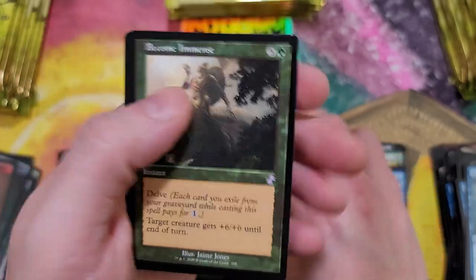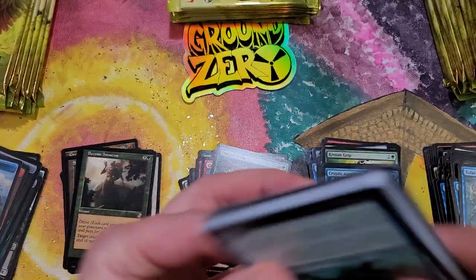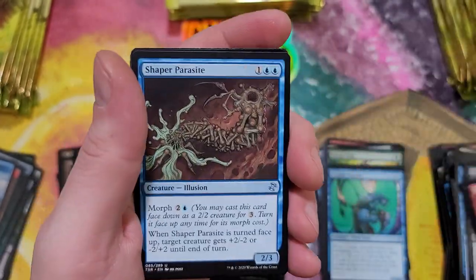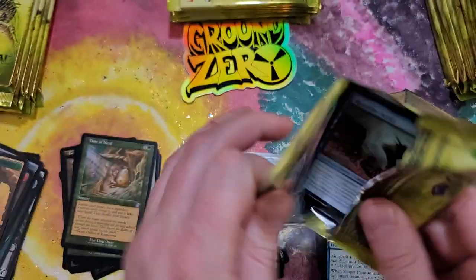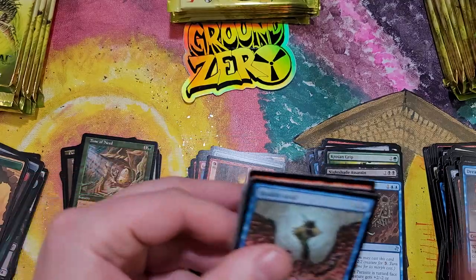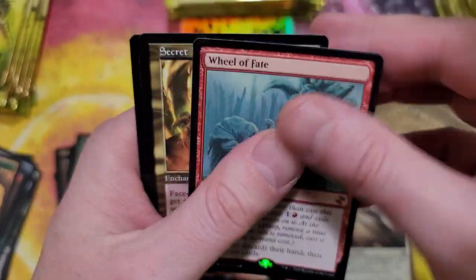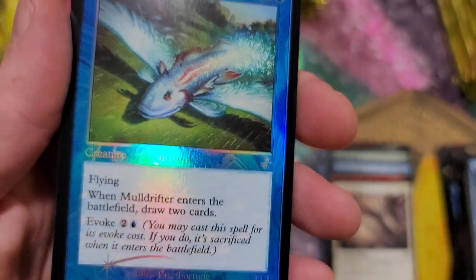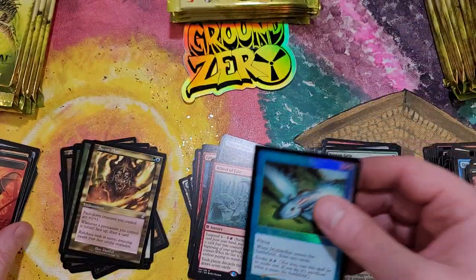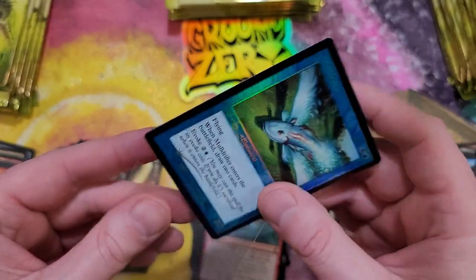We are really getting slow now with the pools. No time-shifted foils yet. We got a Chrome Star - whoop whoop. Can we get a triple rare pack, maybe a double rare pack? Time of Need - need a time of need right now. We're opening like four bucks worth of value and we're like ten packs in. Come on! A Wheel of Fate - okay. Mo Drifter - still haven't pulled any of those huge hits.